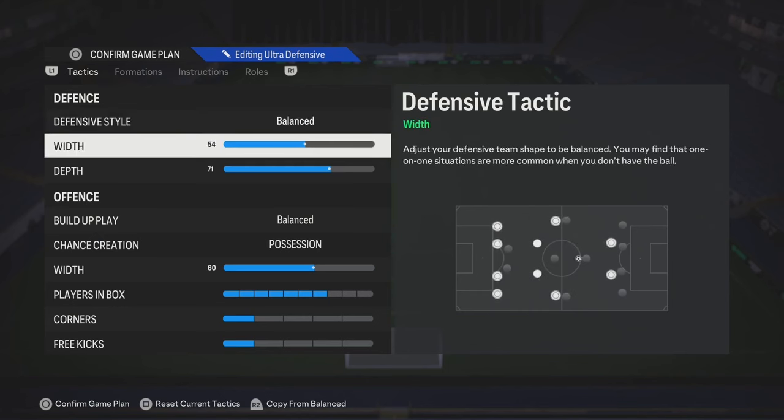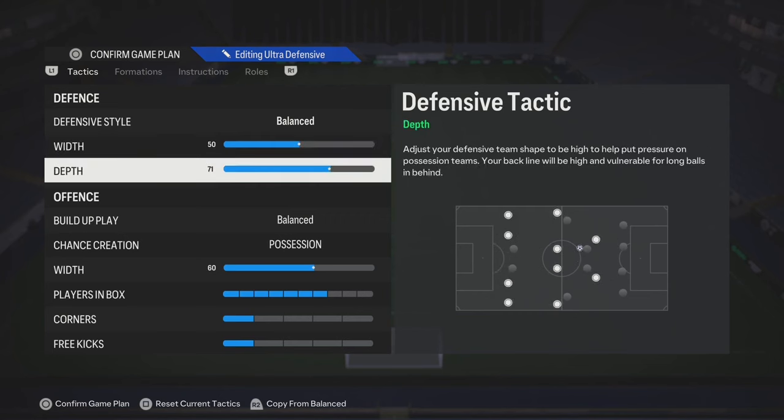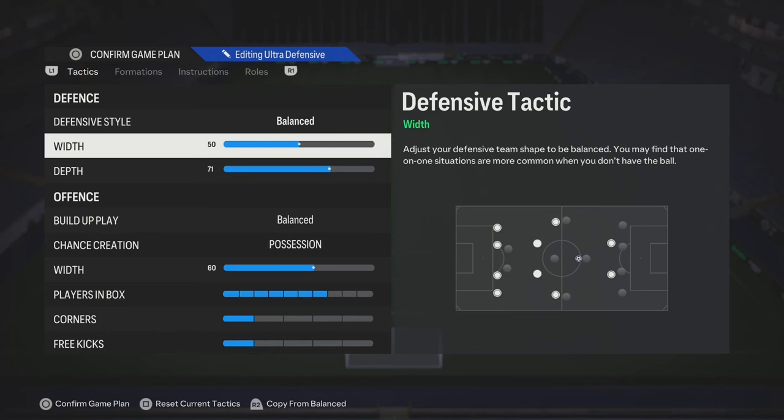Defensive style, you can play balanced. The width, you can play anywhere from 50 to 60. I think 50 is a good start. As far as the width goes, if you're trying to make your formation more narrow, you could move it down to 45. But I think anywhere from 50 to 55 is pretty good for this type of formation.